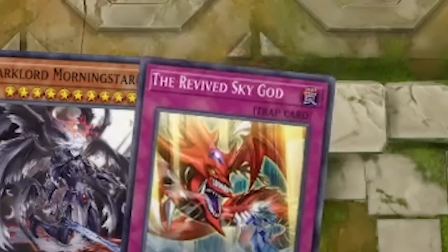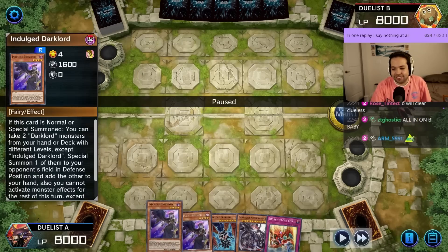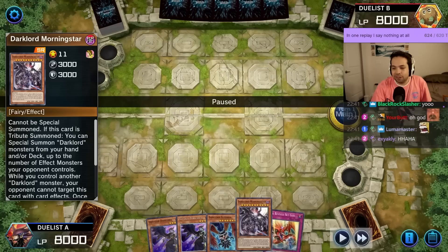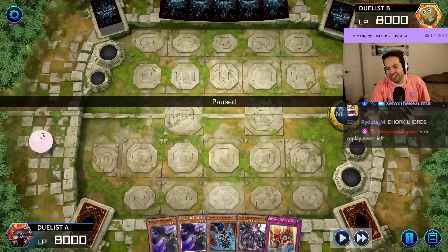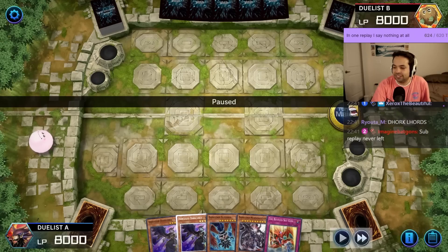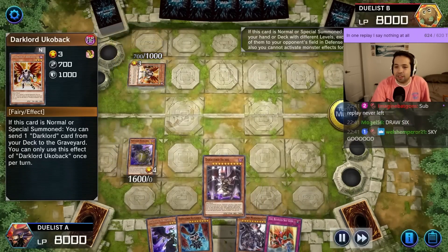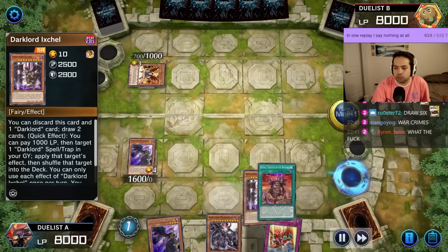Everyone is up to some heinous stuff. We've got Duelist with Indulge Dark Lord, Indulge Dark Lord, Dark Lord Superbia, Morning Star, and the Revived Sky God. We're going first 40 versus opponent's 60. Start with Indulge, give them Uko back, grab Ixkel. Ixkel pitch, draw, grab Despia Theater.